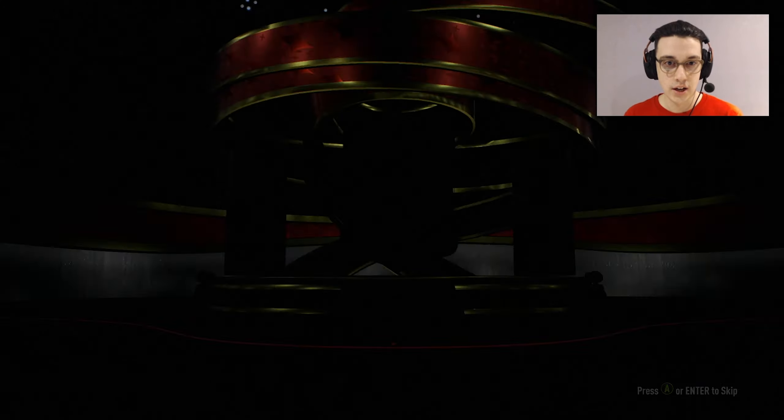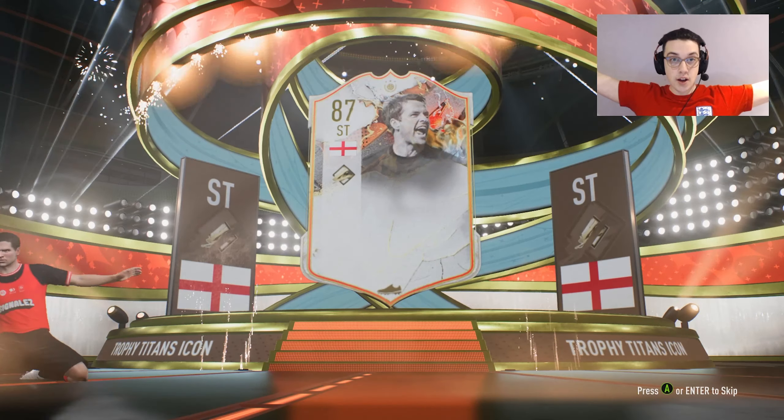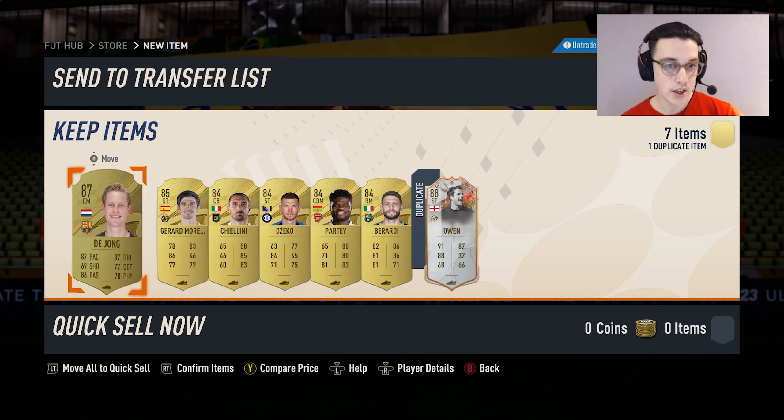On to the 2x 84 times 7 packs. 84 times 7 upgrade pack, let's go. Come on, give us an icon. We get one icon — English big boy? No, it's going to be the small one, the baby — Owen. Owen! Okay, anything else behind that? The rest of the pack is pretty poor.